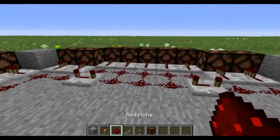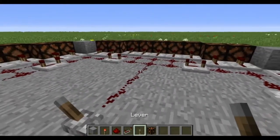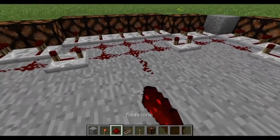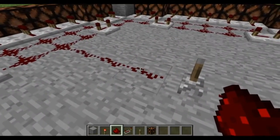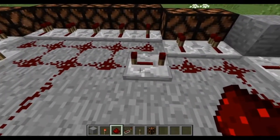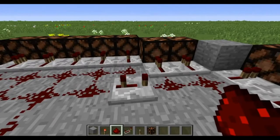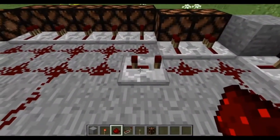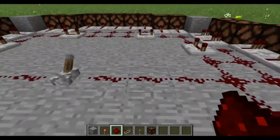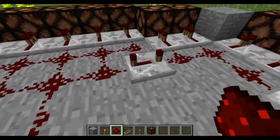Now the only thing we have left to do is run some redstone out here and we can set our lever down. We could go ahead and have a single light like this, or we can have a double light. If you have a single light, I would suggest setting your redstone repeaters on the circuit to two ticks — it kind of looks better that way. You can toy around with it and play with the speed. If you have two lights going at once, I would suggest having it at the final position or three ticks.